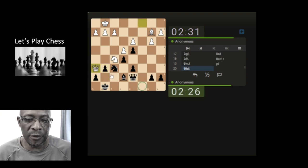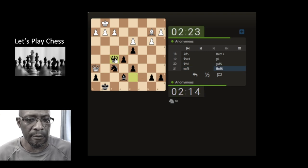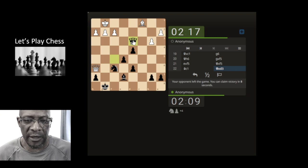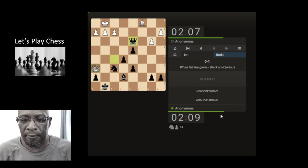Queen wants to - oh, she doesn't want to. What am I missing here? Take the knight. If the queen moves, I'm not seeing it. Let's take. There's no way in here, is there? Oh, they've left the game - I didn't see anything. You always get worried when the queen's coming around towards the king area. Think he's just getting squished. We'll claim victory on that - nice one. Going for another one.